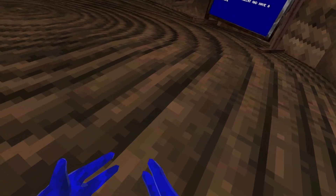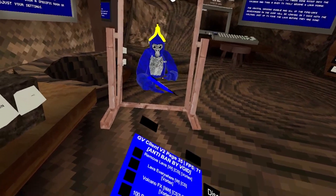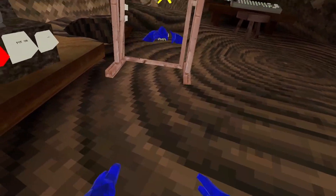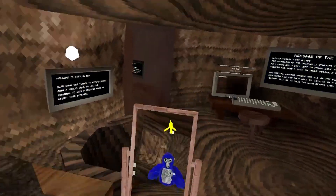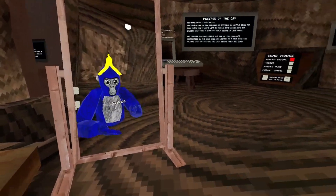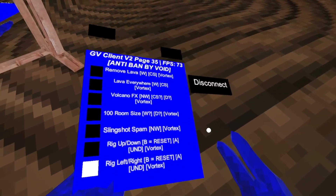Slingshot spam — not working — to rig up and down. B to reset. A to reset and B makes it go down. Wake, left and right, bye-bye.